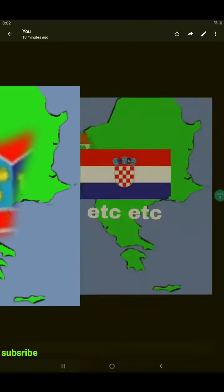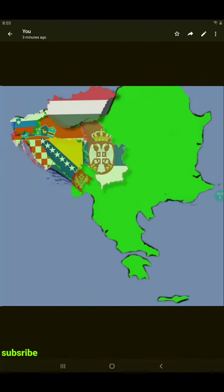This one represents Derunach, and this one represents Dalmatia, et cetera, et cetera.